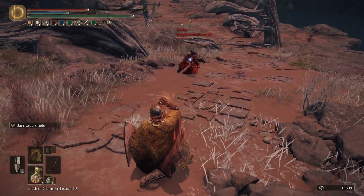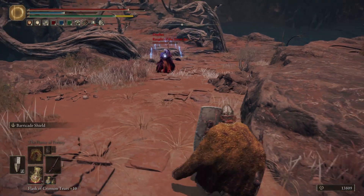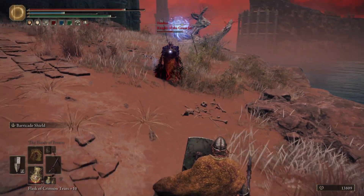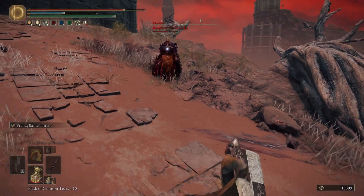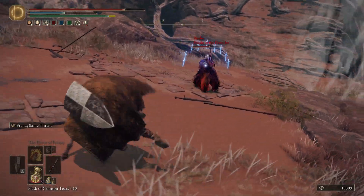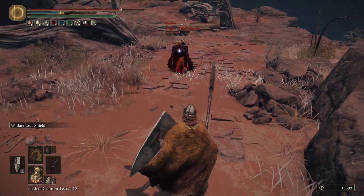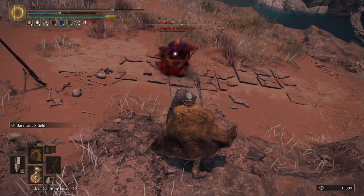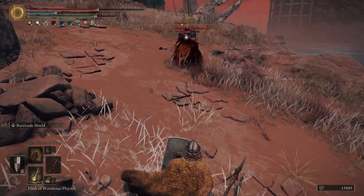This guy is bad, man. Look at that damage right through the shield - it goes straight through! He tried to parry me just now. You see that? This guy is so dangerous. Look at that damage through the shield - absurd.